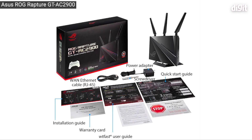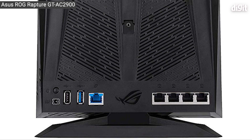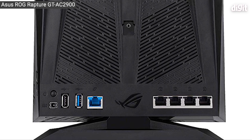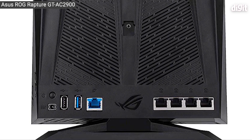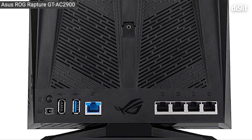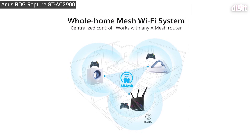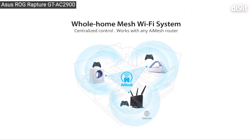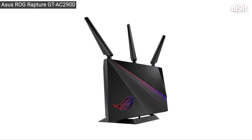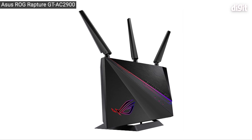The ROG Rapture, because of its WTFast VPN service, managed to get the least ping times. Aside from that, the chip at the center of the ROG Rapture GTAC 2900 is also modern and it has prioritization features along with a port just for gaming priority. Any device connected to this particular LAN port gets the top priority among all the data packets being served by the router. For all of these features and for scoring the least ping times in our gaming benchmarks, the ROG Rapture GTAC 2900 takes the crown.